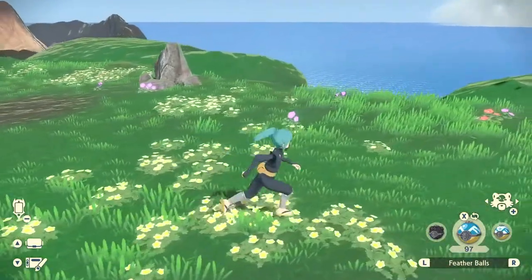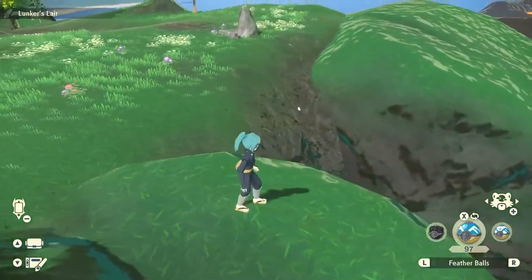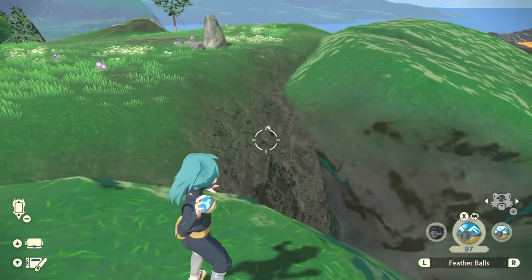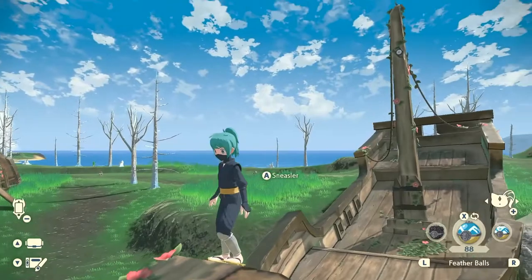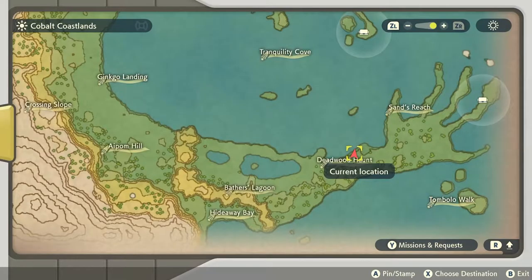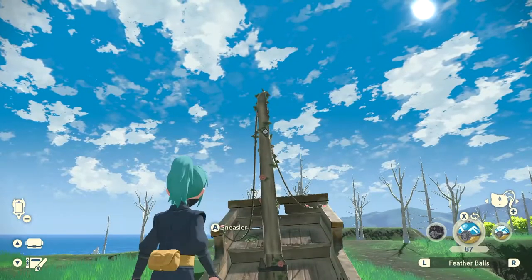Moving on to the Cobalt Coastlands, we're at the grave site on top of the giant cliff. You'll see there is an unknown Pokémon located right over here at this location on the map, on the edge of the slope downwards. The next one is located on a ship's mast over here in the Deadwood Haunt at the bottom portion of the Cobalt Coastlands map, just about this high up.